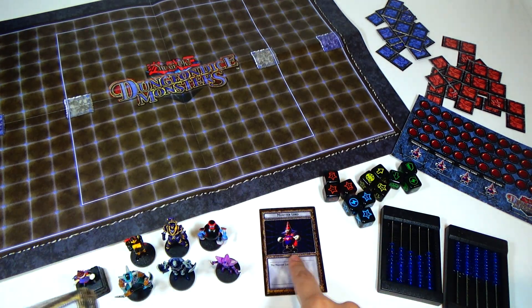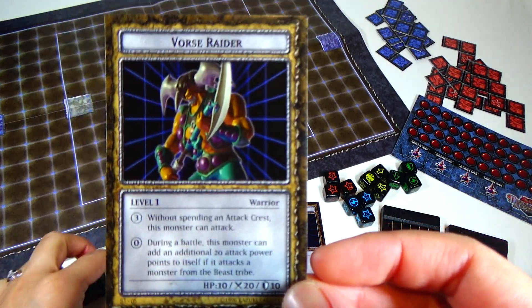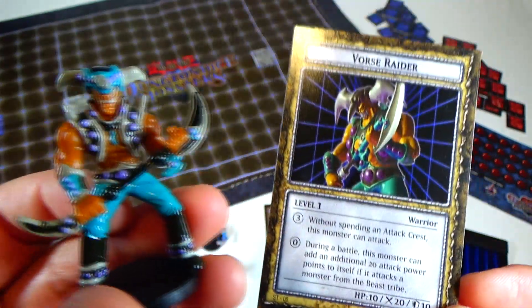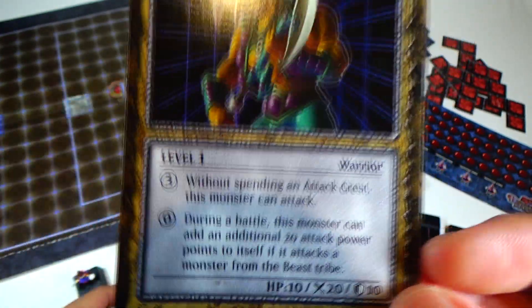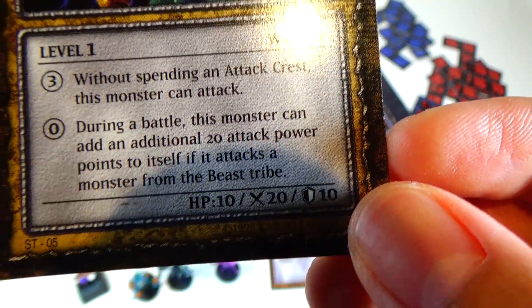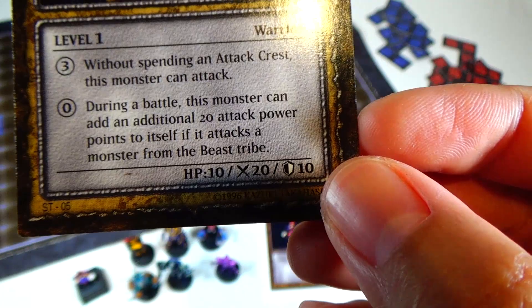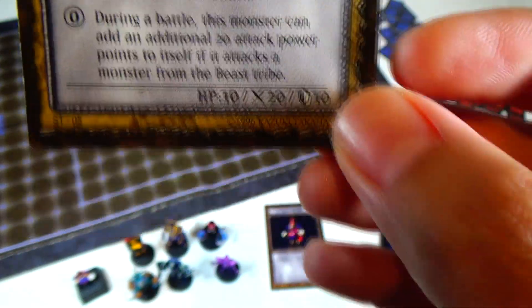So that's the Monster Lord. Your Force Raider, which is this guy right here — really cool, really like his weapon. He's a level 1, and his ability is: without spending an attack crest, this monster can attack. And during a battle, this monster can add an additional 20 attack power points to itself if it attacks a monster from the Beast Tribe. So a certain monster on the opposing team. Here's a graphic on the back.